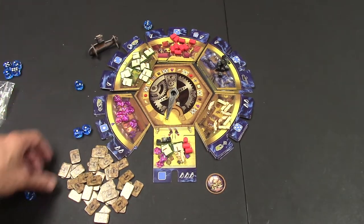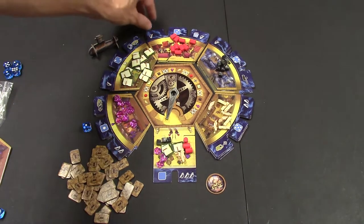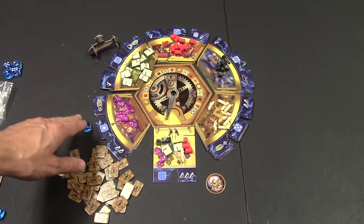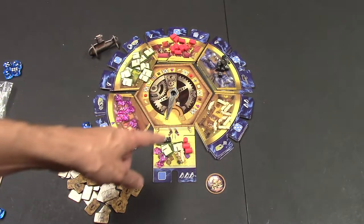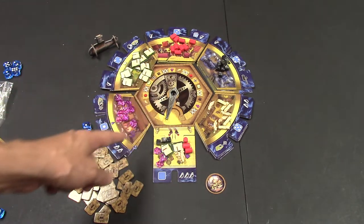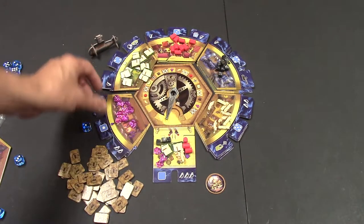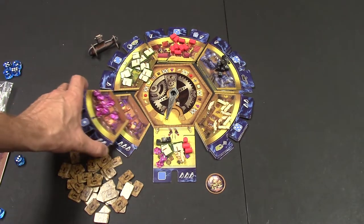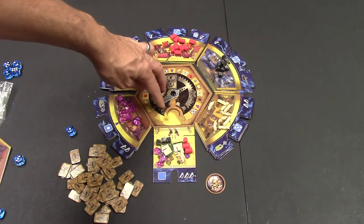When everyone's picking turns, after all dice are taken, with the die left over you'll see little turn signals on it. It tells you how many spaces to move the clock hand. The values can vary — some are one, some are two or three — and as the hand moves along, it may land on one of several special icons.